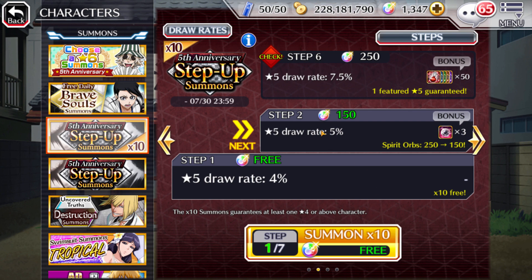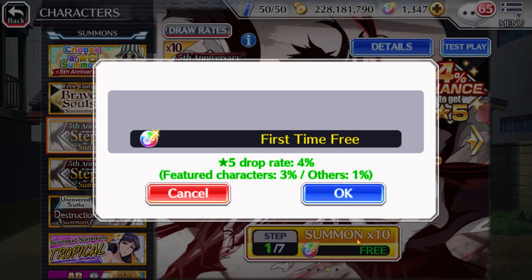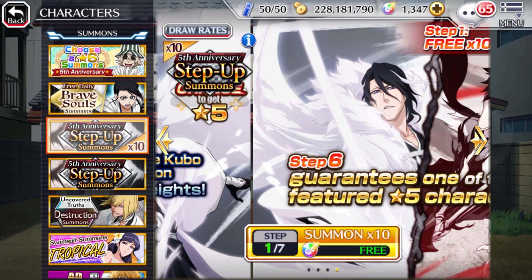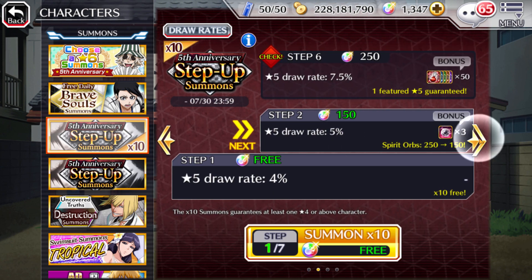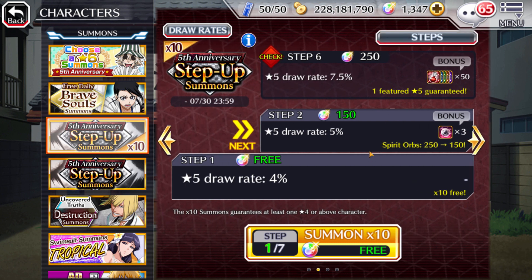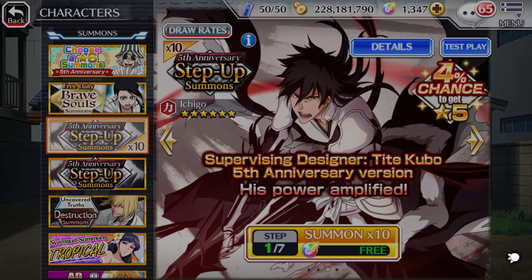The first step is free, then 150, then 250, and then it goes from there. The rates do go up as well. I don't know which step we're actually looking forward to. Step five is the guaranteed one — I know there's a guaranteed step, I just don't remember exactly which one it is. But I guess we'll get there when we get there.